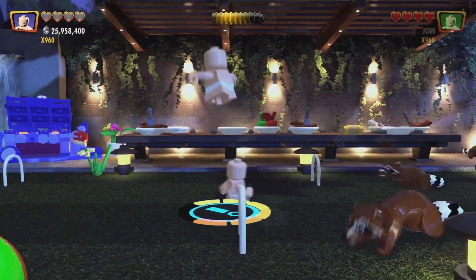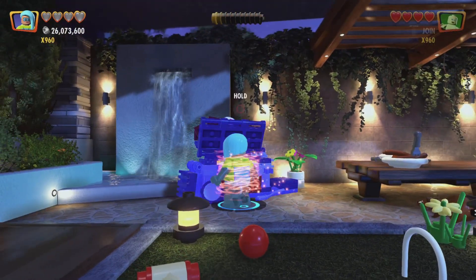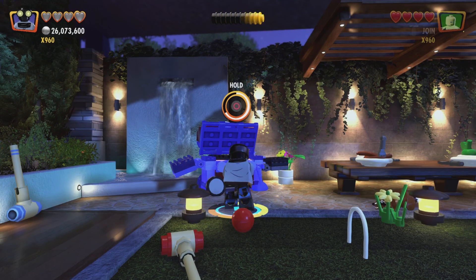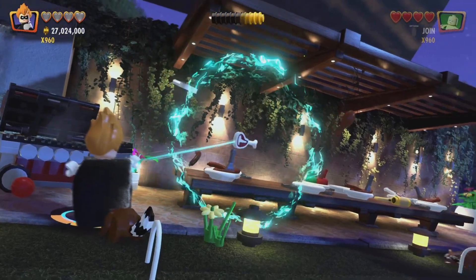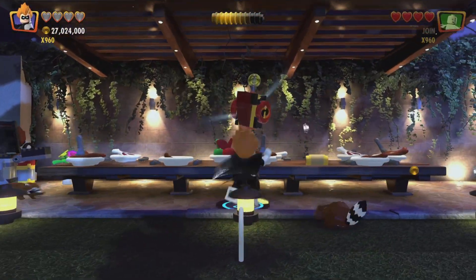Now when you get into the next area, which is the place with the hoops, you need to head over here and switch to a character who can fix — like Screenslaver. And then you build that up. And then you need to switch to Syndrome and use Telekinesis to move the pieces of chicken and meat over. And there's our mini-kit.